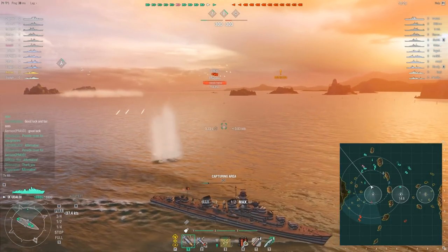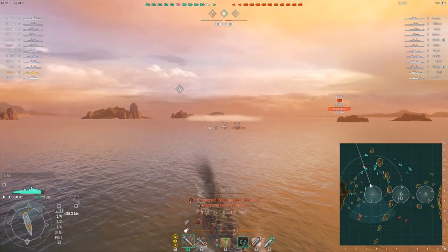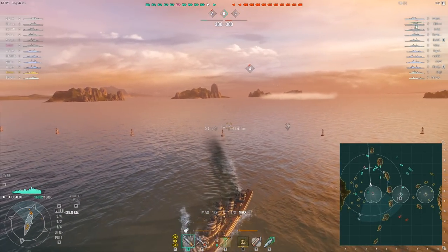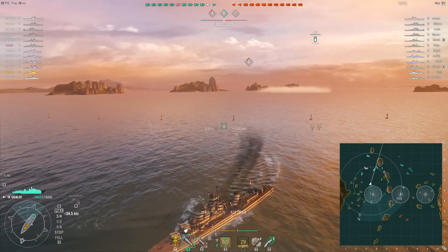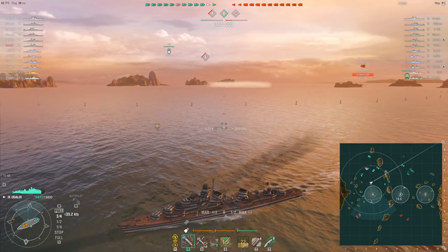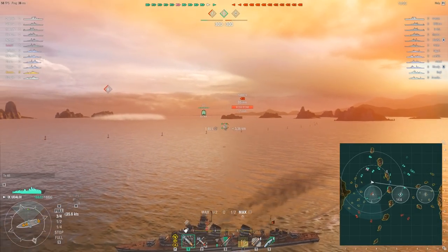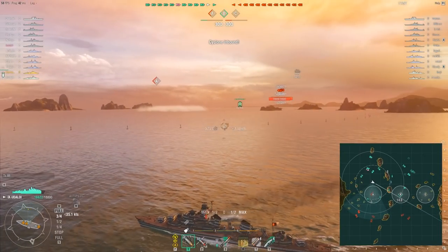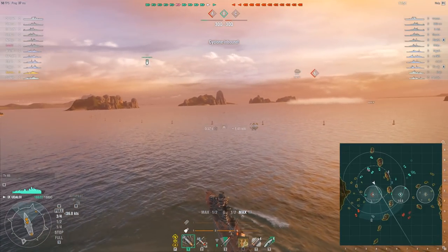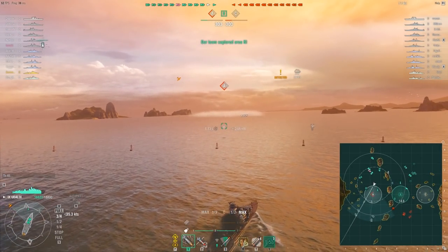I don't really want to do a challenging fight here because the Benson might come for me and if she torpedoes, I should be able to dodge them but I might not, and I don't really want to gamble like that right now because it seems that my carrier is actually coming to this side. That means if I just wait enough time, the Benson is going to be driven out at least partly by the carrier. And even if the carrier doesn't push the Benson out, I can stop and smoke and keep shooting at the Benson without the Benson being able to shoot me in return.